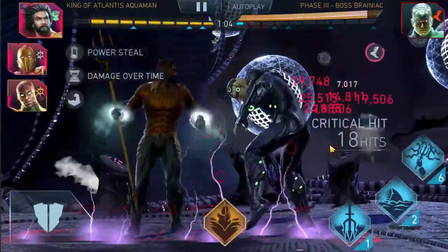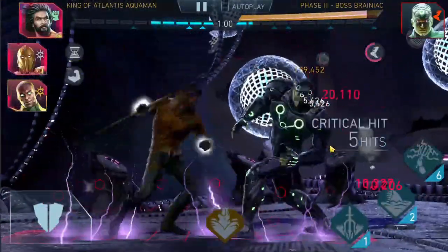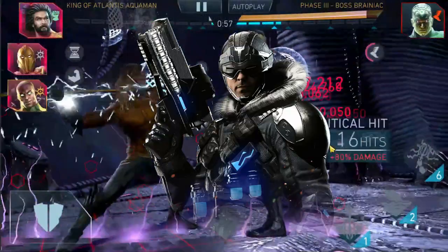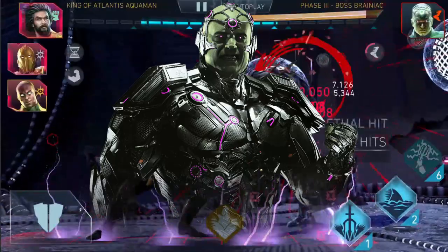Crit is reduced by Crit Resistance and Crit Immunity. If a character has Crit Resistance, then they will receive reduced Crit Damage — for example, Boss Captain Cold in League Raids. If a character is Crit Immune, it will 100% ignore the Crits.